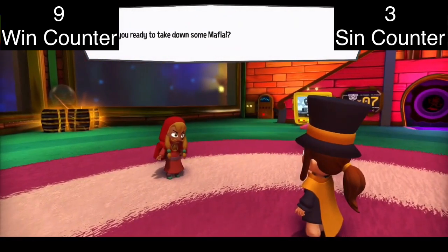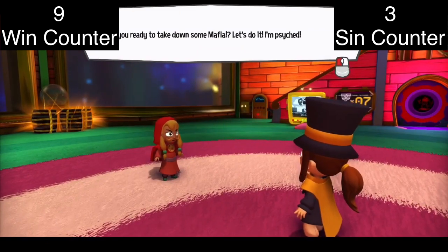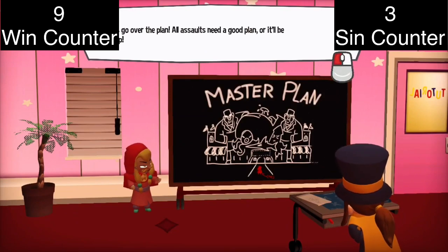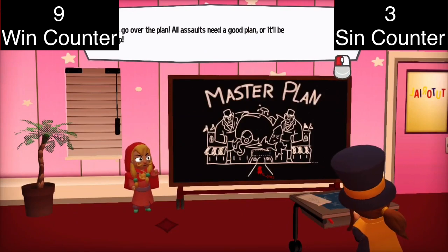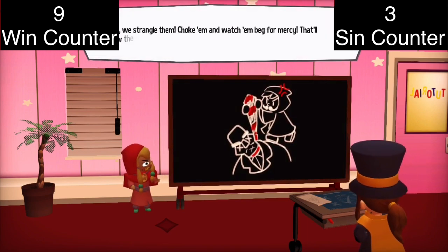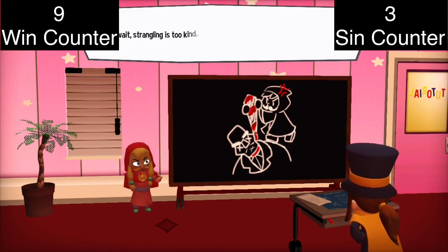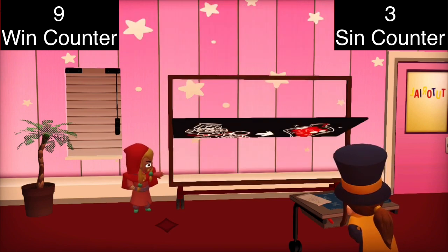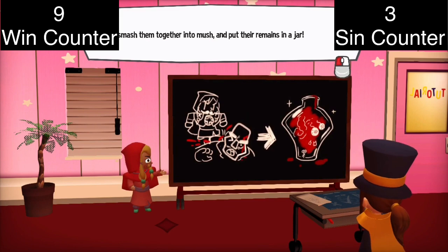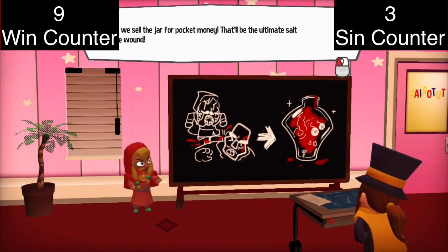Are you ready to take down some mafia? Let's do it! Let's go over the plan. All assaults need a good plan, or it'll be a flop. First, we strangle them, choke them, and watch them beg for mercy. That'll show them. No wait — strangling is too kind. We smash them together into mush and put their remains in a jar. Then we sell the jar for pocket money. That'll be the ultimate salt in the wound.